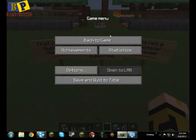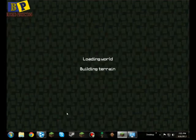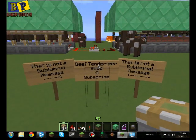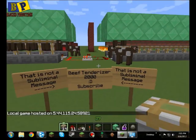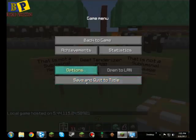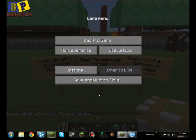Let's test it. I have my Minecraft open here, and I'll just show you I'm on my test world in single player. I'm gonna open this to LAN — we'll just set that to Creative. As you can see, I started it on my Hamachi IP which is 5.4.115.24.